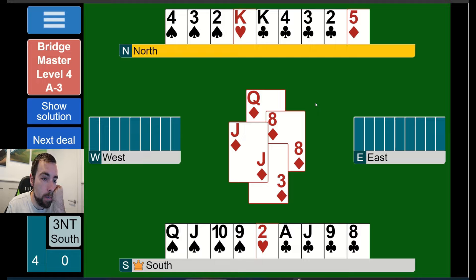We have to assume the clubs could be four-one. If we duck a club, we don't know who has four of them. If we knew east had four we could pick the suit up; same if west had four. How do we protect against either? If we cash the king of clubs first, west having four clubs kills us. But if we cash the ace of clubs first, east having four clubs does not stop us from making the jack.